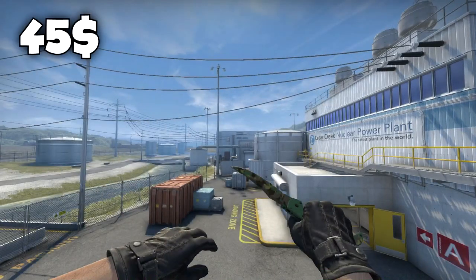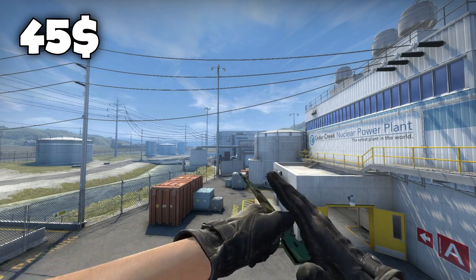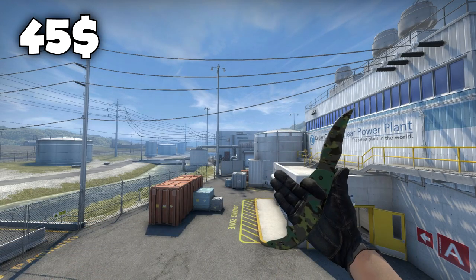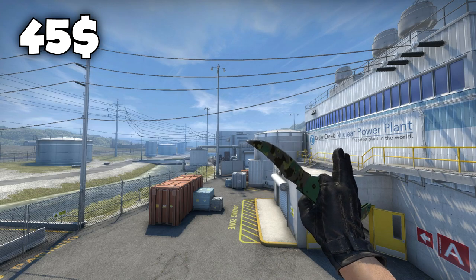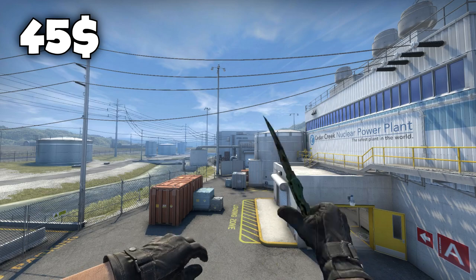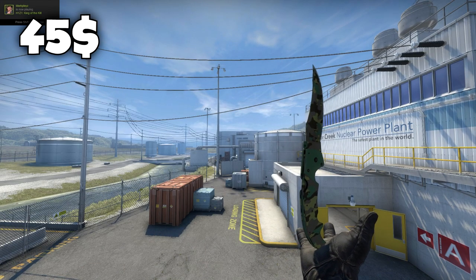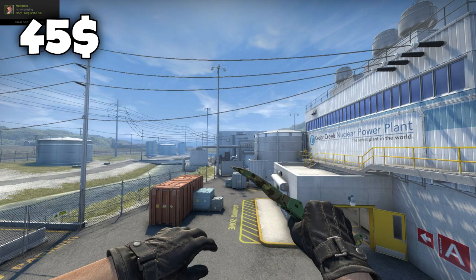So the first knife is the Falchion Knife Boreal Forest in field tested condition. This knife goes for $45. The reason why I chose this knife is because of the animation — I generally think the Falchion Knife animation is pretty nice because you can balance it sometimes. It has a nice opening, you can flip it around, it's kind of cool.